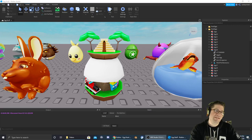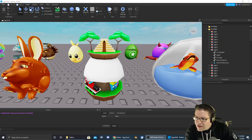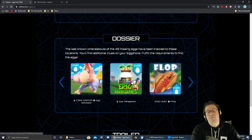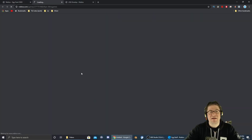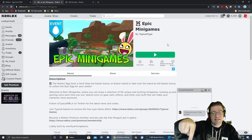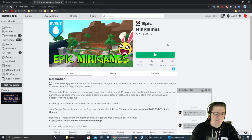Good evening everyone, my name is Heath Haskins, Code Primate, and the next egg we're going to be going after in the Egg Hunt 2020 is the Epic Minigames egg, which is called the Epic Egg. The game is Epic Minigames, right here, and the link is in the description down below. Let's jump into the game and go get this egg.